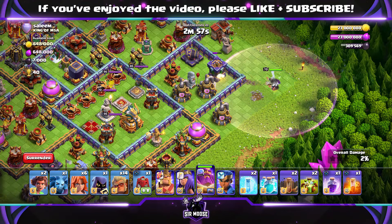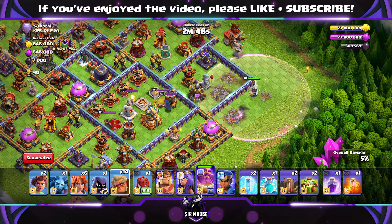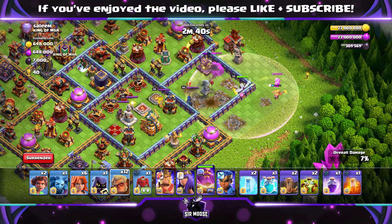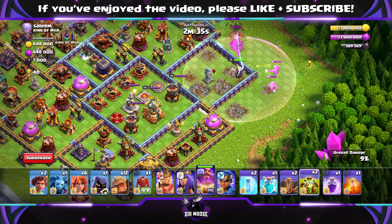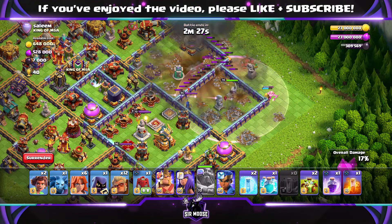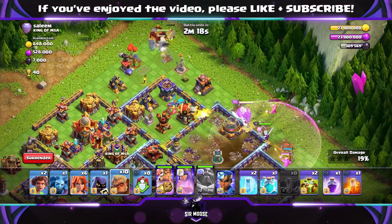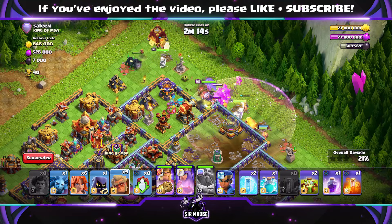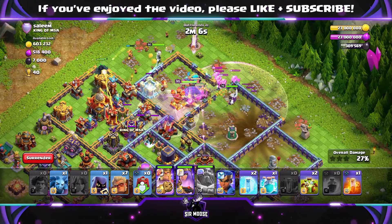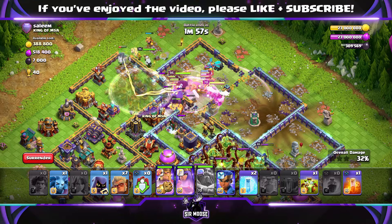Another attack with the Grand Warden — a more traditional Warden Walk on the right-hand side of the base. We haven't sent in any Druids yet since the Grand Warden isn't taking damage. Remember, you get about 30 seconds of healing from Druids before they transform into bears. Two Druids should be enough with the Grand Warden. Looking for where to use the Fireball — with the Earthquake spells, don't use them too soon as Battle Builders might be repairing. We take out the compartment and then use the King to draw the Grand Warden back to where the main army will be. There are the Root Riders — really important. Funnel on the left with the Siege Barracks, and try to use the Clone spell on Root Riders when they're further into the base. Use the Overgrowth spell to neutralize a compartment further down.